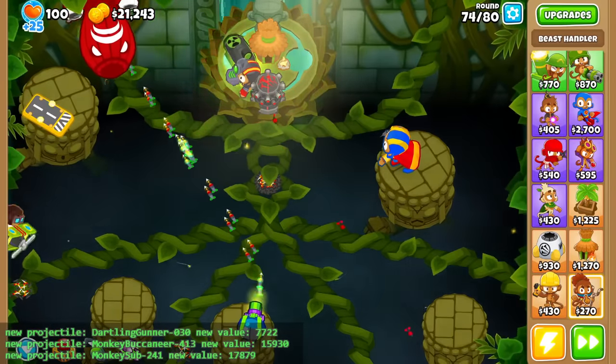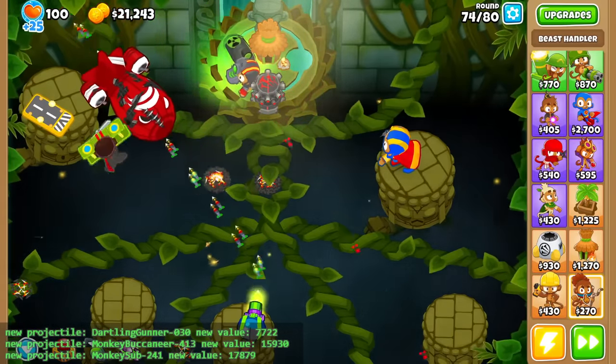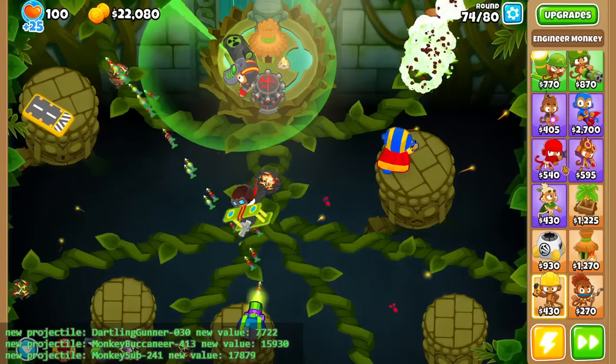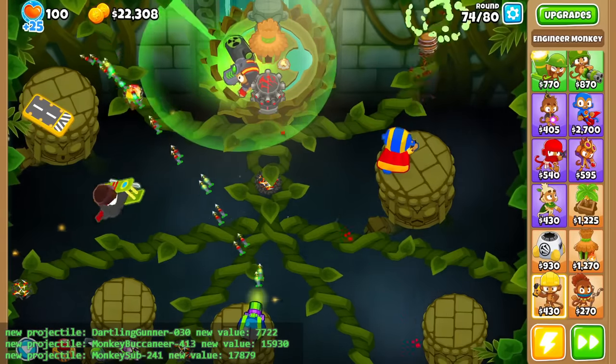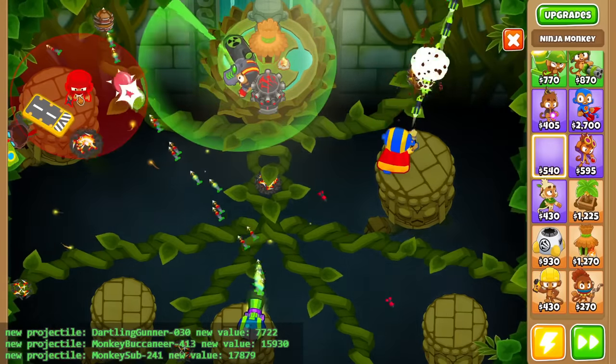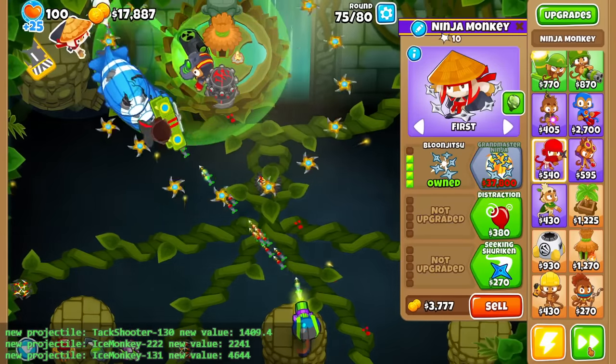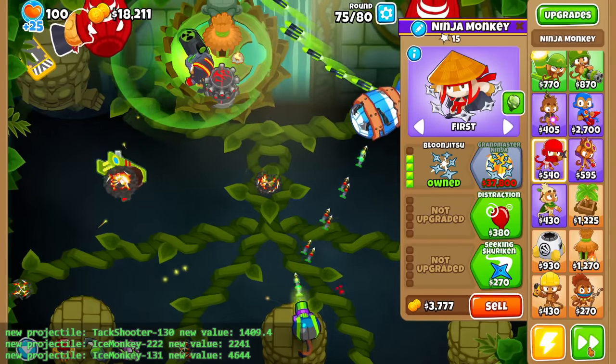You might be wondering how does the Beast Handler work with random projectiles. Well, it doesn't, because it doesn't shoot any projectiles. So sadly, that new tower is going to have pretty much zero use in a challenge like this. Anyway, I think I forgot to go for a Jitsu, which is very good — it has five projectiles. But it's an Ice projectile so I'll skip it.